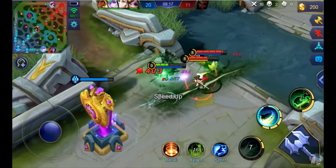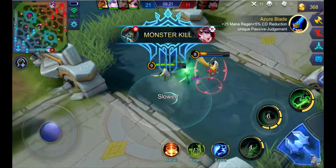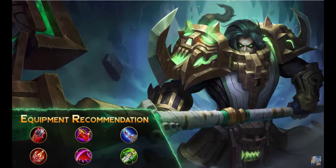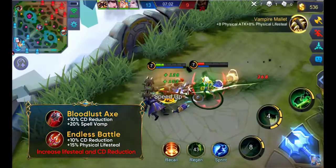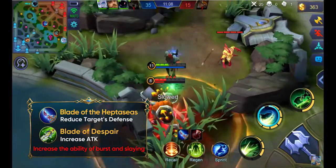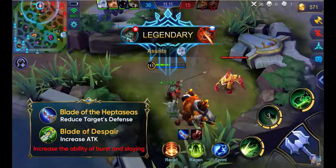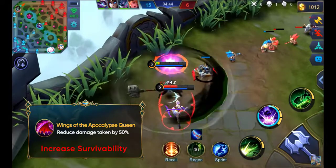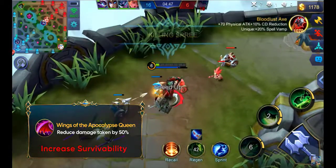Tirizla is armed with a very heavy and slow speed weapon, but one that deals extreme damage. As such, the following are the recommended equipment items. Bloodlust Axe and Endless Battle would increase his lifesteal and shorten the skill CD. Blade of Viptacius and Blade of Despair would greatly enhance his burst DPS and ability to slay enemies. His durability on the battlefield could be greatly enhanced with the Wings of the Apocalypse Queen when coupled with Tirizla's passive.